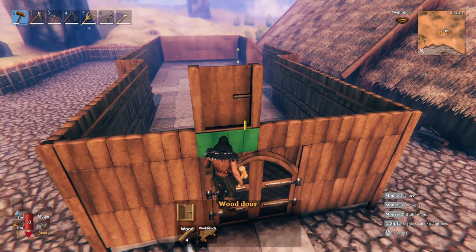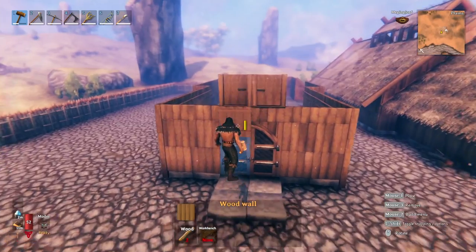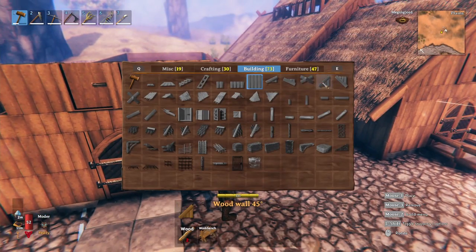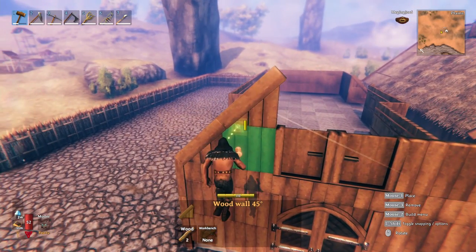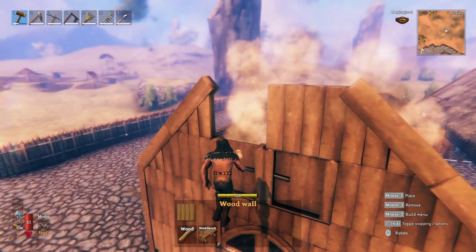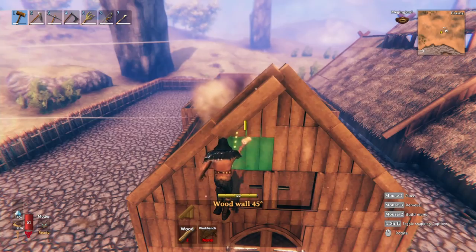Next, we're going to go ahead and start working on the roof. We're going to go ahead and place these two wooden doors there, and then we want two wooden walls right next to them. And then we want our 45 degree angled roofs right there, and then we want to come up to the next one and go there. Grab two walls and place them there, and then finish off by capping it off.